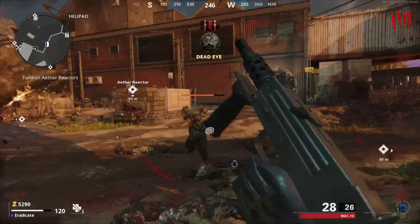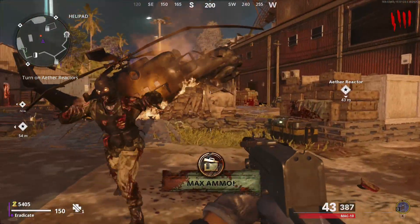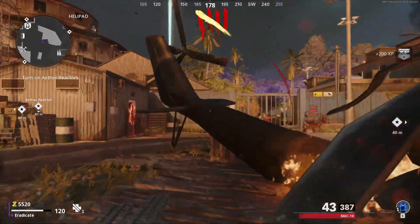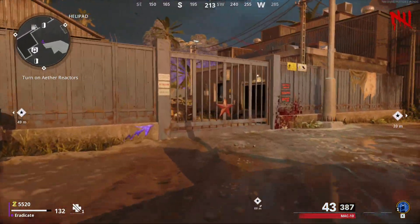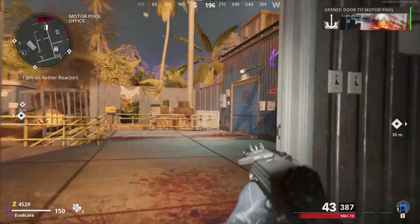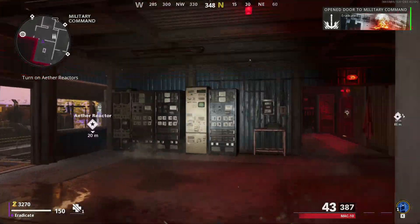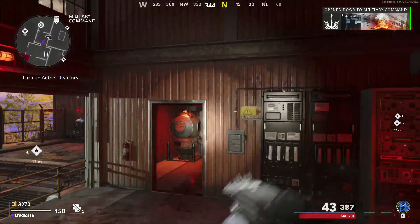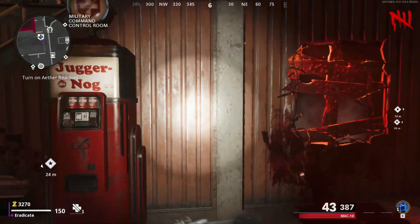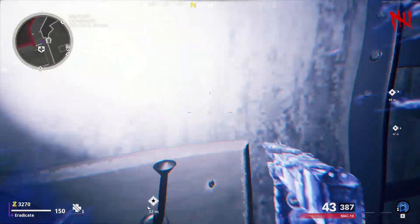Without wasting any more time, let's get right to the point. Load into a match of Firebase Z with a buddy, make sure you have a tier 3 aether shroud equipped and charge that up. Make sure you're not getting hit by zombies. Once your aether shroud is charged, the person doing the glitch wants to come over to this location here, stand by the juggernaut machine, then aether shroud and push forward. You'll be wall breached into this little barricade area.